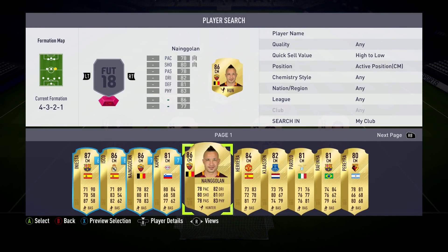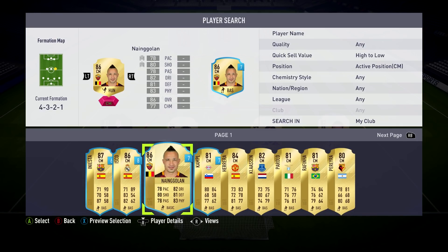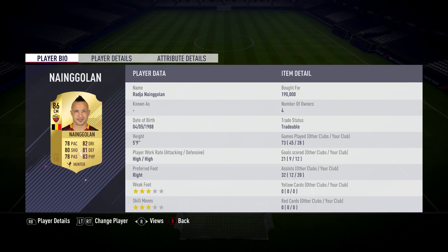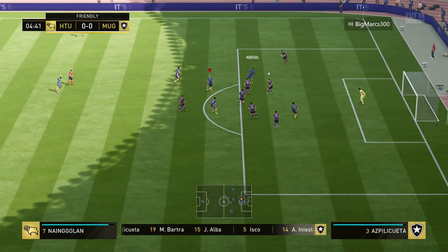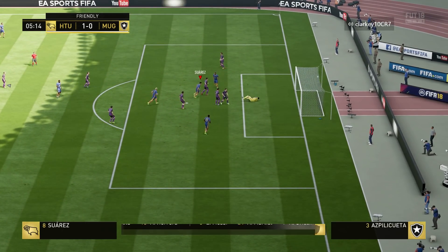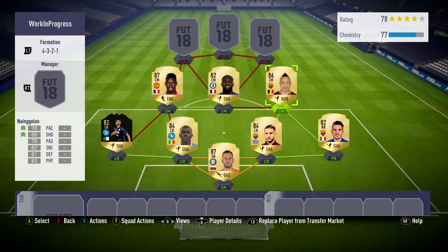At right centre mid, we've got Nyangolon — I do have a loan one, actually, I didn't even realise that. He's also a very good player in this game, bombs up and down the pitch with high-high work rates. He's got 78 pace, 81 defending, 80 shooting, 83 physical — a very, very well-rounded card. He's part of Club 80 where all of his card stats are 80 or above, which is a really ridiculous card. Bought him for 190,000 coins.